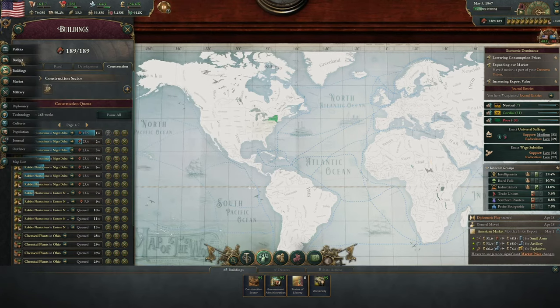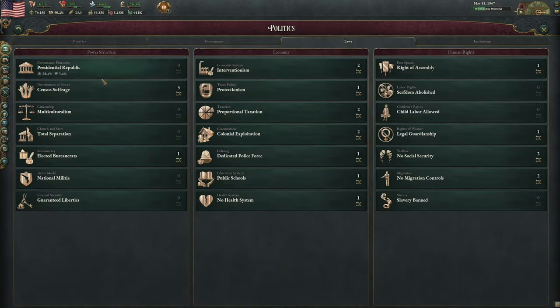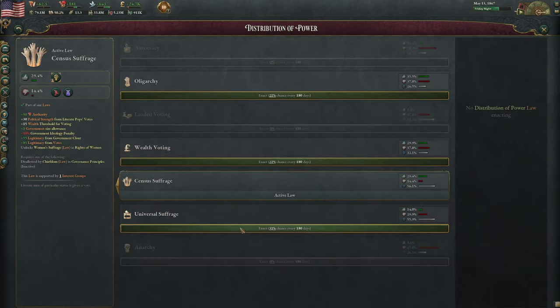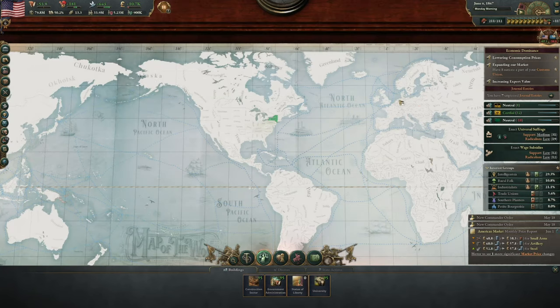In terms of our laws, let's have a look. We have this sort of support for universal suffrage over here, so I'm thinking we go for it. Actually no — it's going to make the evangelicals happy and the trade unions a bit happy, but the southern planters will be even more unhappy, and the industrialists will go from being happy to unhappy. So I don't think it's worth it.